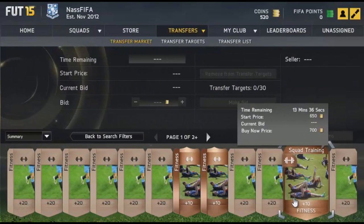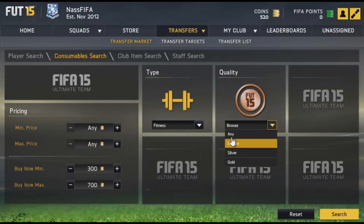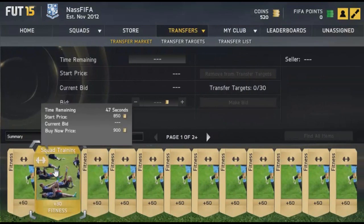Because when the full game comes out, people will need these cards and they will go up in price and will be going for a couple of thousand coins. Look at this — the bronze squad fitness cards are around 700 coins, same for the silver ones, and the gold ones are only around 1000 coins.